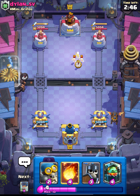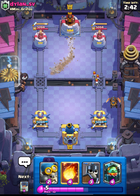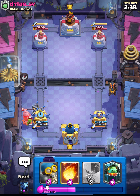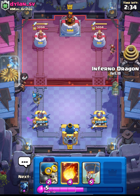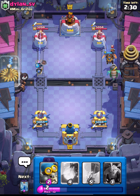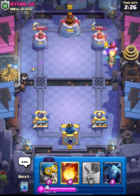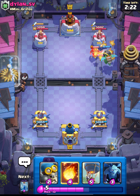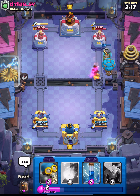We are starting with lava hound from the back and he places his skelly. This is going to be a drill deck, I think — it's an easy matchup for us as we have bomber and guards. This guy places his prince and the dagger duchess will not be really good against lava hound. I think this guy is running arrows.